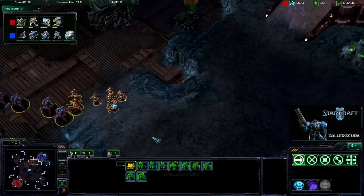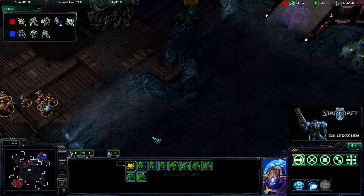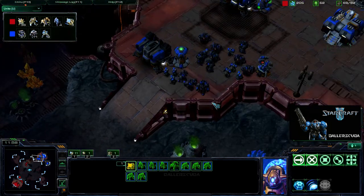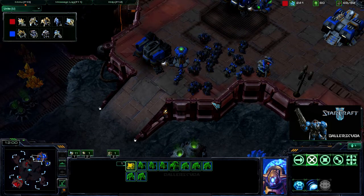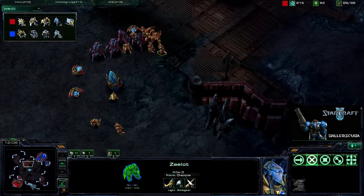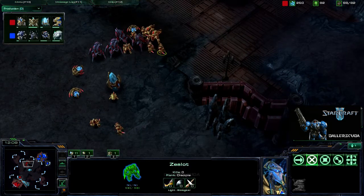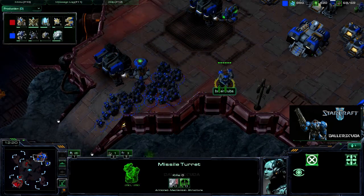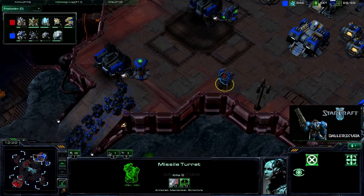Just one immortal out. He does have seven zealots, four stalkers, and three sentries. That's quite a diverse army. Does he have any upgrades on them? No, he does not, and it doesn't look like he's getting any. He is getting charge, but no weapons level one, armor, or shields level one — really an un-upgraded army.